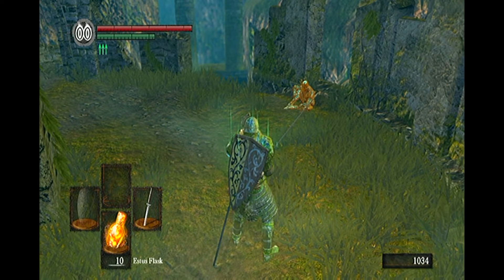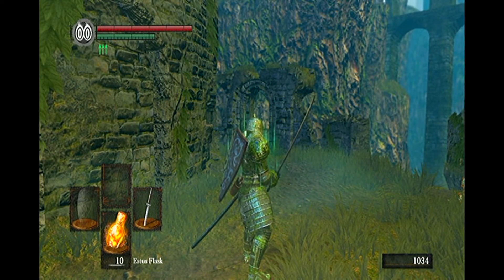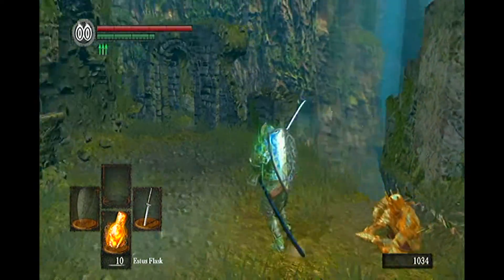As Lutrec isn't initially an aggressive enemy, you can literally catch him off guard and kill him while he's just sitting there as a regular NPC. A couple of slashes with the critical button and then staying right next to him is all it takes for him to jump off the cliff and kill himself.